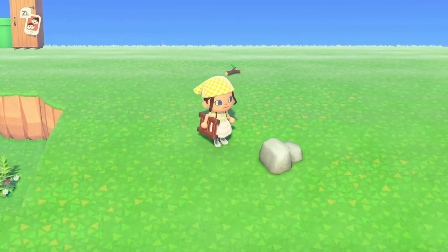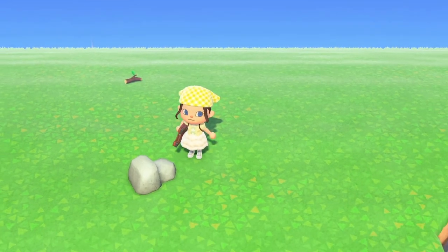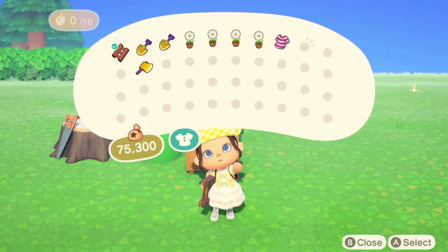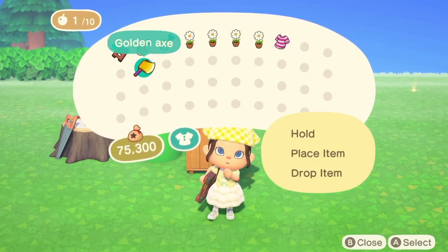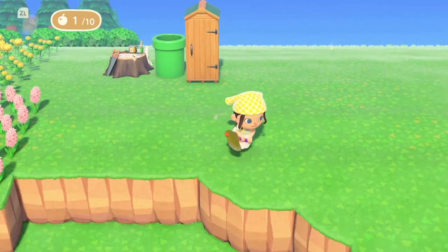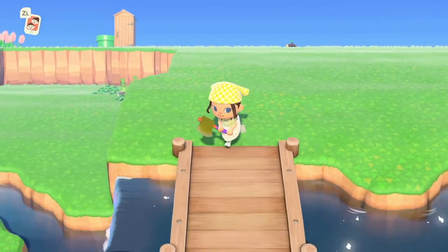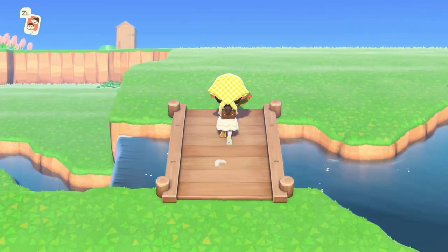We've done enough showing you stuff, I need to start building. We need to get rid of this rock first — this rock is going to be an issue so I need to eat something. I have one bunny day egg, I'm just going to eat that. It's fine, it's chocolate, right? That's what it is. Let's get rid of this rock. Also, another thing I did is I added another bridge in, so that's why we've got this cute little bridge here and it's adorable.